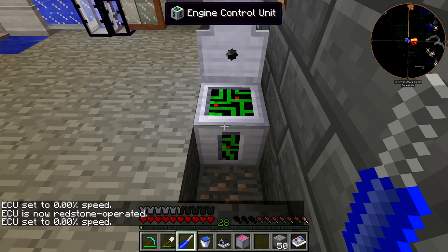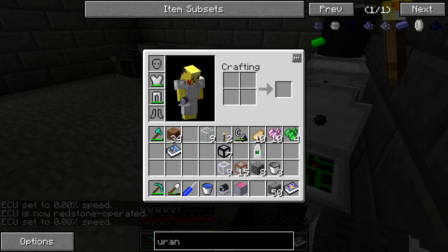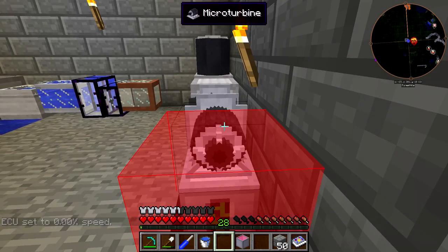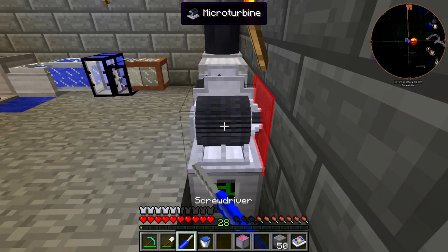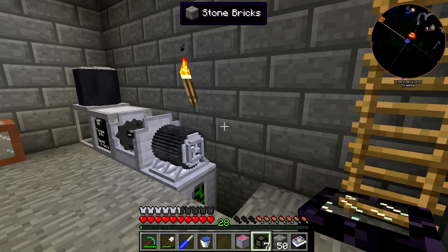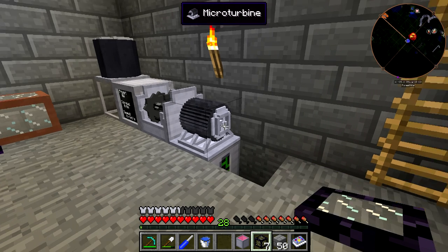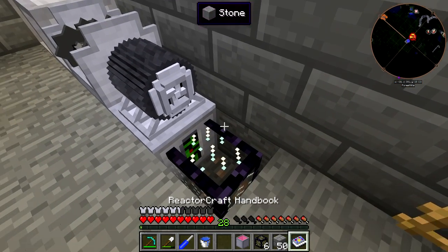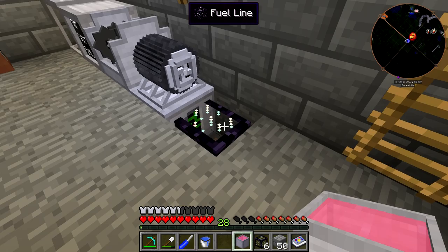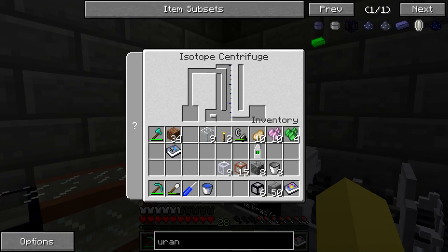We throw down the 16-to-1 bedrock gearbox, rotate it, switch its mode, then get out the engine control unit and the micro turbine. The engine control unit is at zero percent speed, redstone operated. I don't have a lever on me so I'll get one later. I was told before that you want to run the fuel line further away from a gas turbine because items can get sucked in and make it explode, but it's perfectly fine near the micro turbine. We put the fuel line down and the reservoir up here, and you can see it starts running.